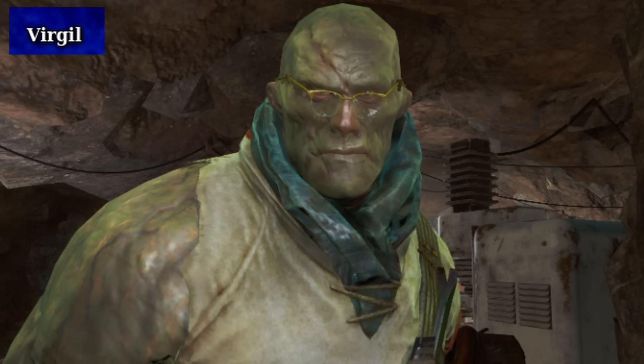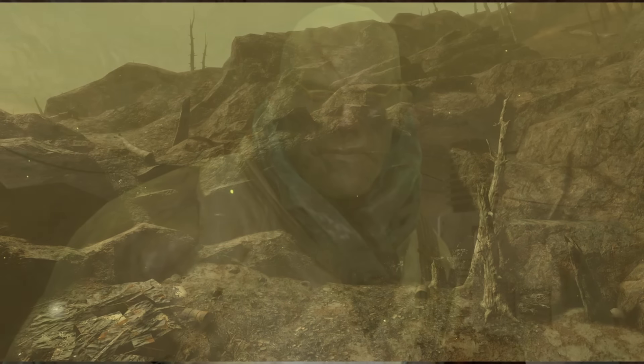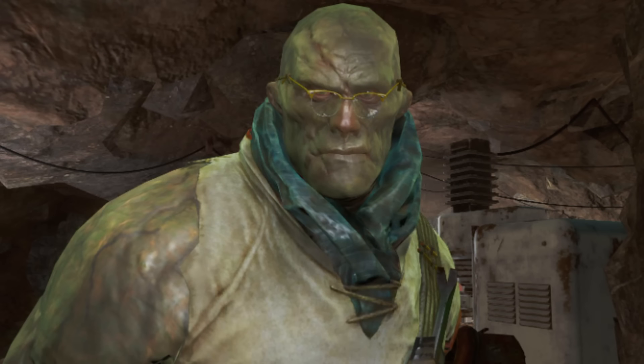Virgil, or Brian Virgil, is a significant character in Fallout 4, particularly in relation to the main storyline and the search for the Institute. He's a former Institute scientist who defected after becoming disillusioned with their methods and goals. Virgil's research into reversing the effects of FEV, or Forced Evolutionary Virus, on himself led to his transformation into a super mutant. Despite his appearance, he retains his intelligence, which is more rare for a super mutant, and he helps the player by providing crucial information and assistance in infiltrating the Institute. He resides in a remote cave in the Glowing Sea, a heavily irradiated area with strong high-level creatures where the bombs initially fell. Virgil helps the player find out how to get into the Institute and how to teleport there.